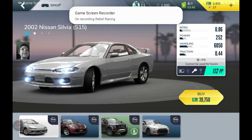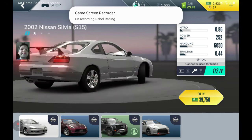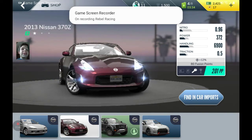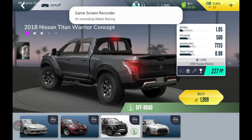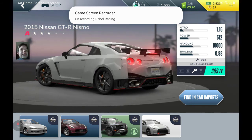We got Nissan — the 2002 Nissan Silvia S15, the 2013 Nissan 370Z, the 2018 Nissan Titan Warrior Concept, and the 2015 Nissan GTR Nismo. And that's going to end this video. Hope you enjoyed the racing content, and we will see you on the next video. Peace.